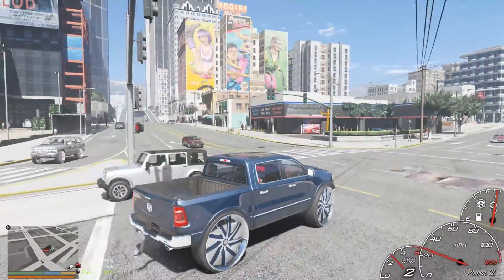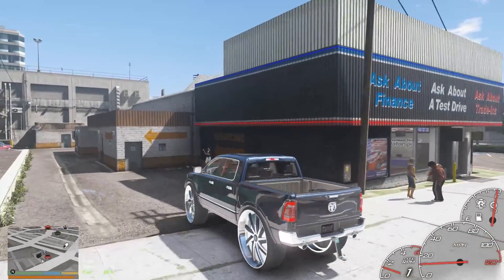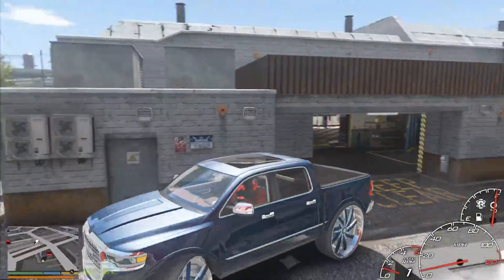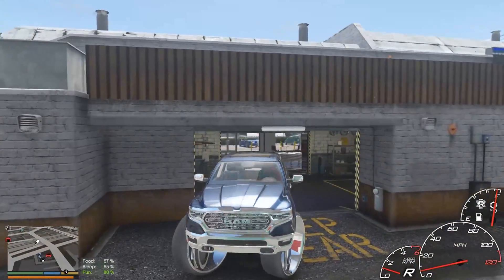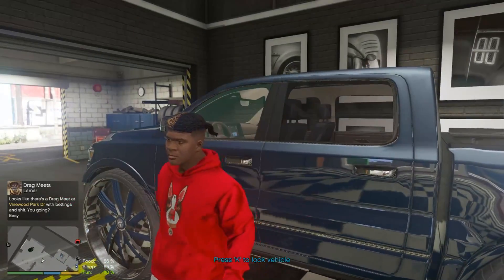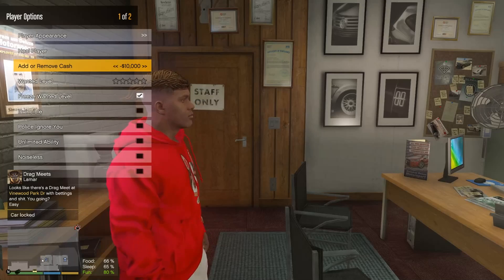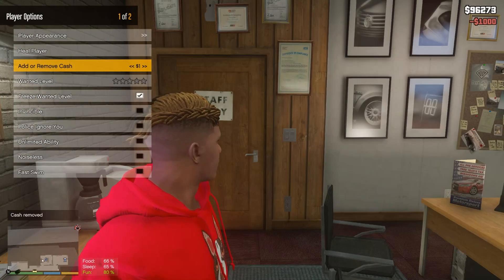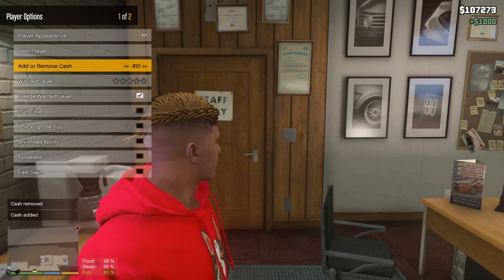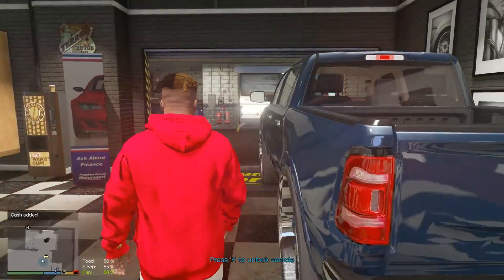Yeah, definitely let me know what you guys think about this Ram — I really do like it. Let me pull in. This man's gonna try and buy my truck — I ain't selling it though. Alright, let's drop off his money. One, two, three, four, five — there's his 5k. Then we add our 10k. Actually, we add 5k more. One, two, three, four — yeah, that's good enough. We just got paid 10k for our job.